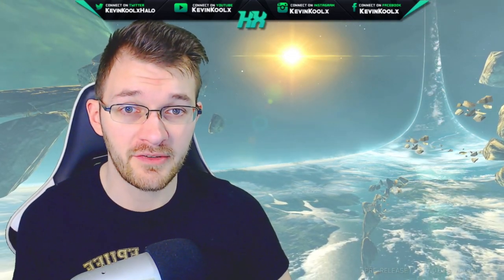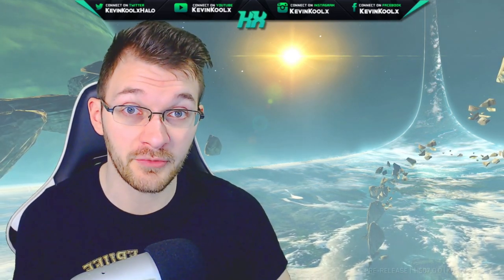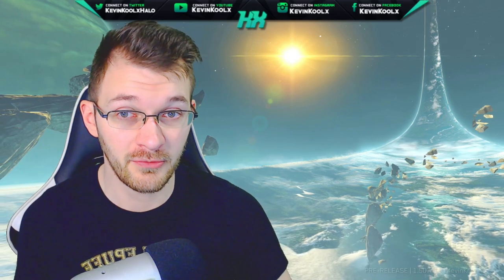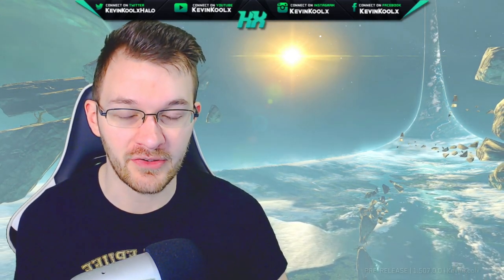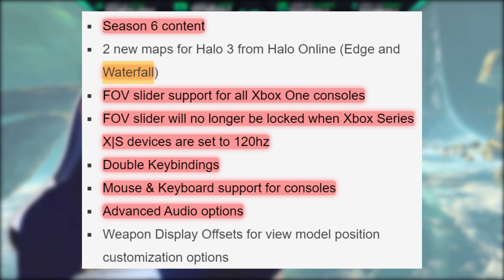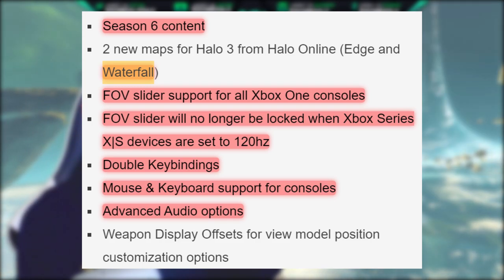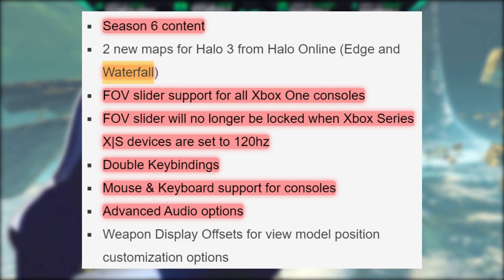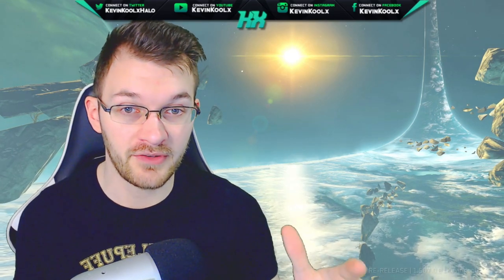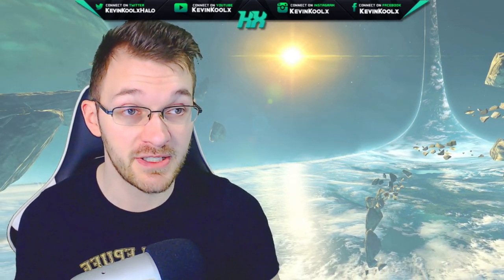It's not all doom and gloom because there are still a lot of really cool things coming in with MCC Season 6. We got some new Halo Online armors, some new cool animated nameplates, and Fireteam Raven armor sets coming in with Halo 3 — I guarantee that's going to be like the new Hayabusa; everyone's going to be rocking it because it looks so cool. We also have FOV slider support for Xbox One, FOV slider will no longer be locked on Xbox Series X and S when set to 120 frames, double keybinds, mouse and keyboard support for consoles, and advanced audio settings. These are great quality-of-life improvements for MCC, especially for console players.